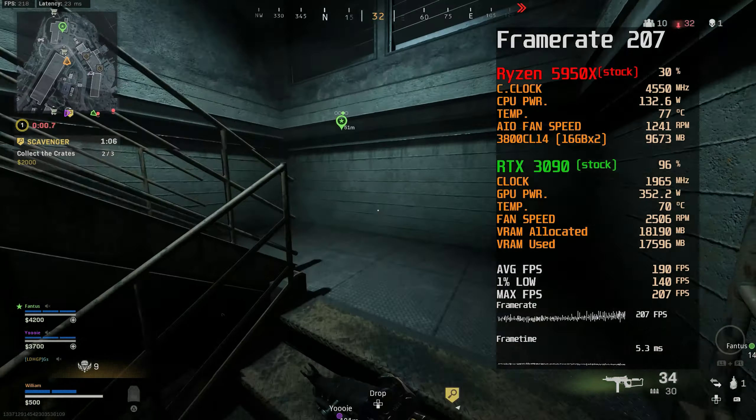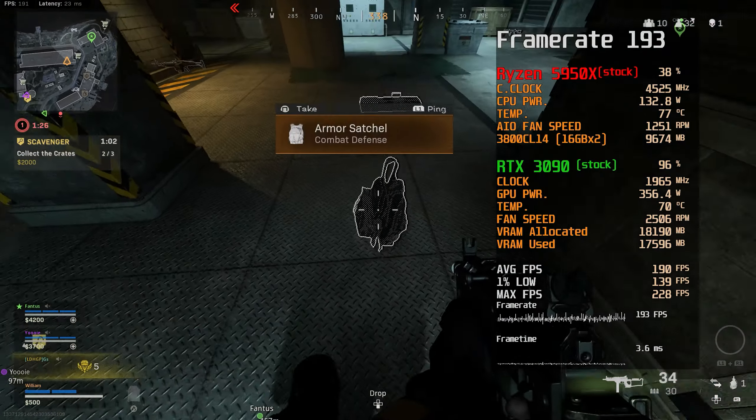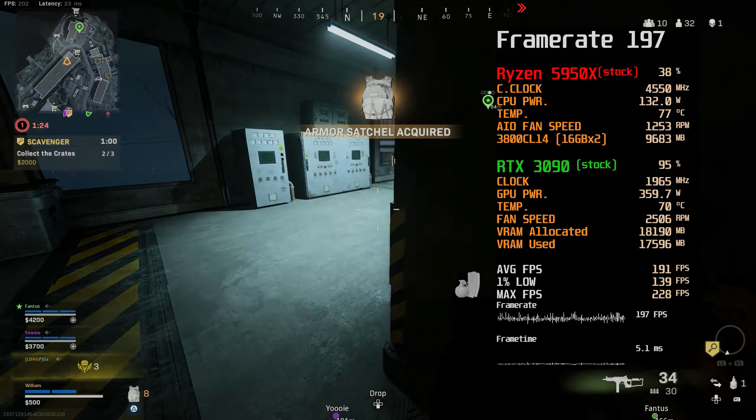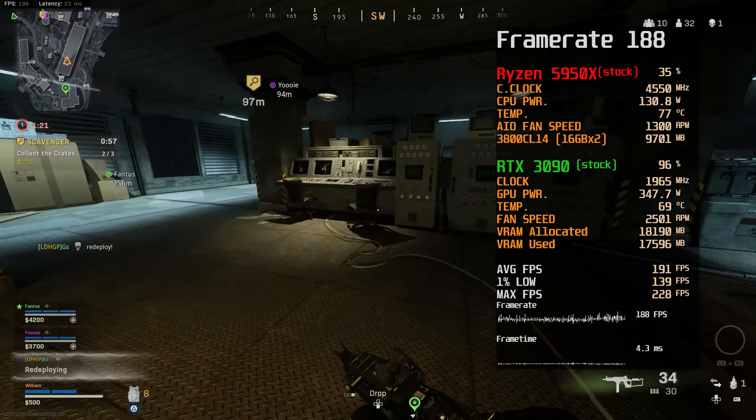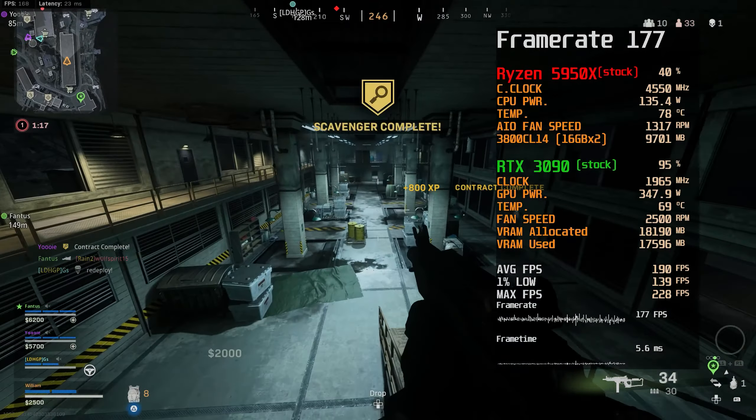Using the exact same settings, I simply flipped on DLSS Quality, and my FPS through the decon area jumped up from 158 to 191 average. Now, this isn't an exact science or a great comparative benchmark, but it does give you an idea of what to expect.